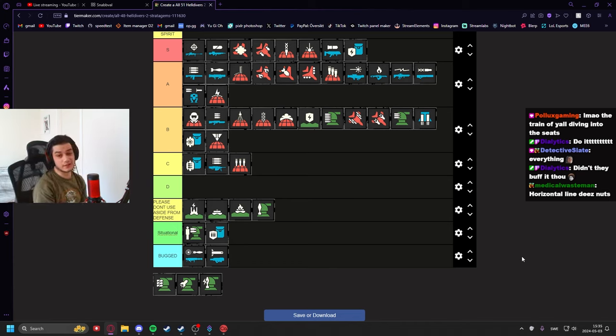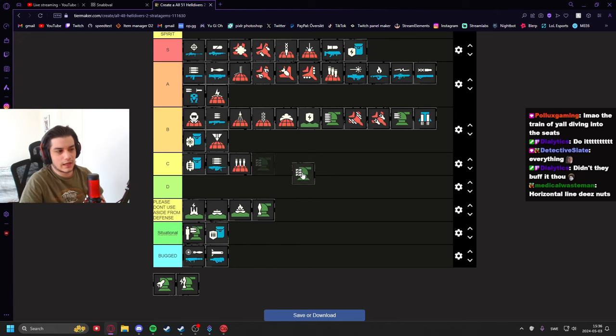Mortar Turrets — do not use them outside of defense, please. They kill teammates very quickly, kill civilians very quickly, kill enemies very quickly. They do not discriminate. They see you and they kill you, they see a civilian and they kill them. They will kill everyone and blame you as the player who dropped them — getting you kicked from the lobby. I like mortars personally, I think they're fun and cool, but only for area denial and defense is my recommendation.